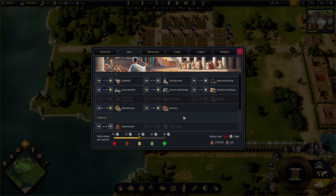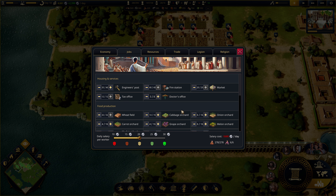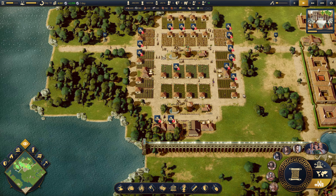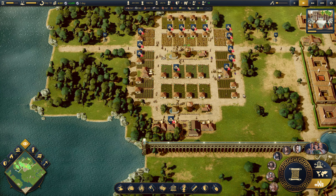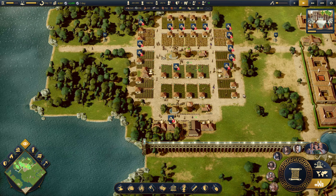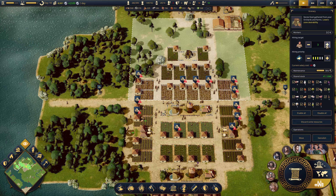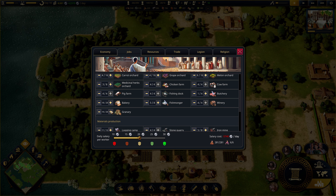That's my shields, that's all good. Warehouse, armory. Get people into the granaries. How full are they? It's not full at all, it just needs more people. I have an extra dude - in you go.